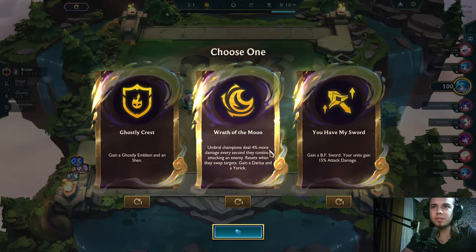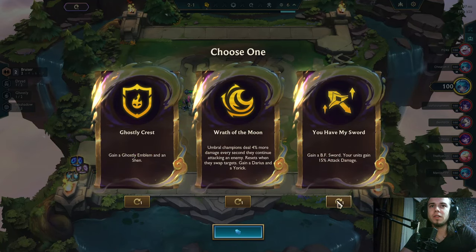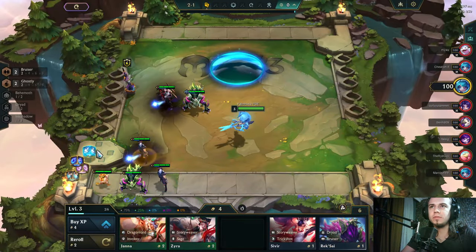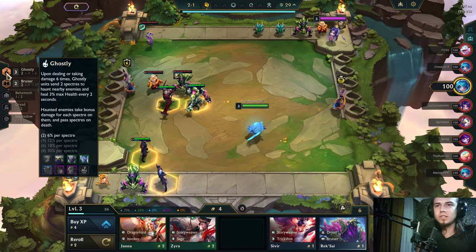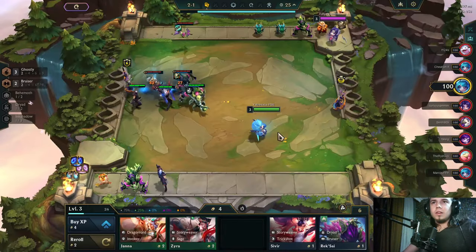Alright guys, Ghostly Crest, Reds of the Moon, and you have my sword. Let's roll all these Ghost emblems — okay, let's go for full Ghostlies. Full Ghostlies! I've never tried that, I don't know how that trait works at all. Let's try it — yeah, full Ghostly.